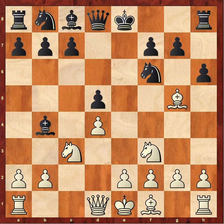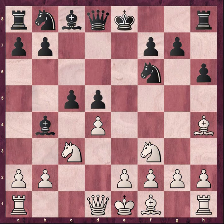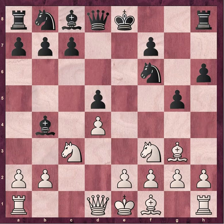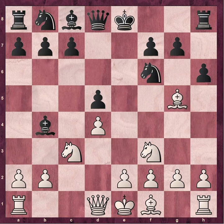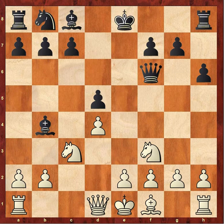Now the most common thing for white to do here is just to back up with the bishop, maintain the pin, and at this point black would have a number of decent options, including castling, or playing c5, or even g5, kicking the bishop back and then knight to e4, increasing pressure on the pinned knight. But Carlsen doesn't allow any of that because he takes the knight on f6. And after queen takes f6, you might be thinking: what did that accomplish? Why should white give up the bishop for the knight?